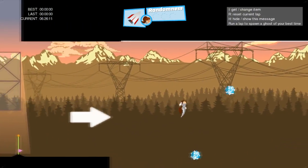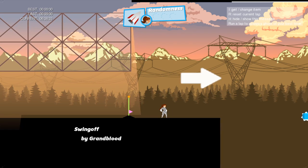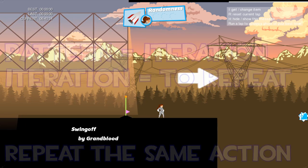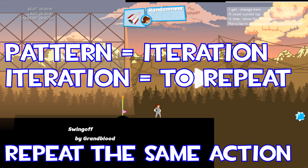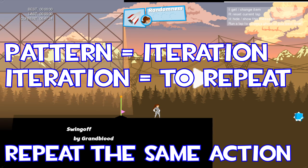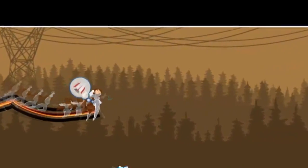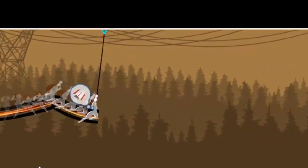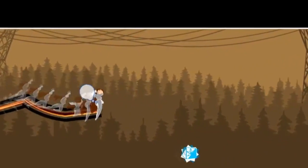I'm going to show you how it works. With spam grapple there is something I like to call an iteration — it's like you repeat yourself over and over again with the same action. You have a pattern, and that pattern is an iteration, repeating the same action. I'm going to show you what is going on here.